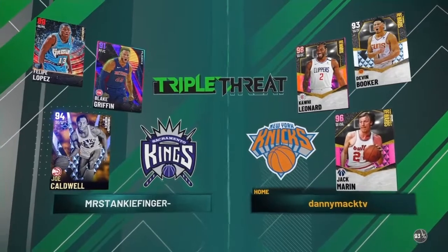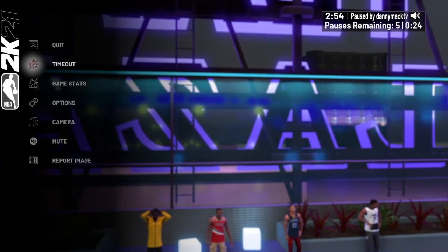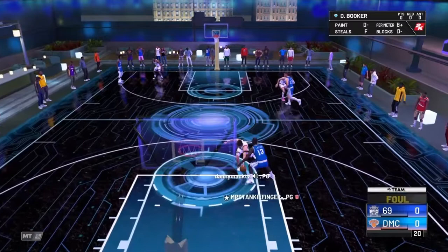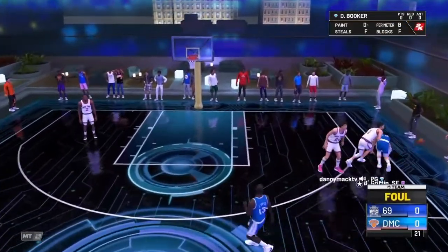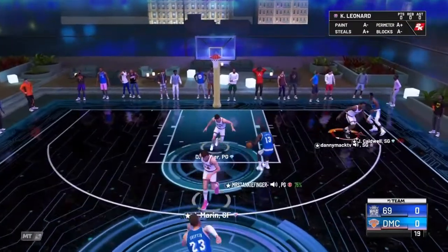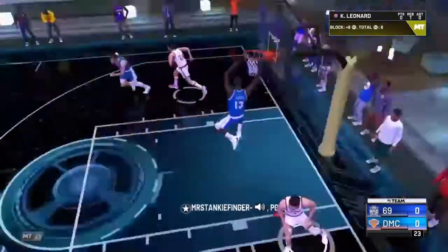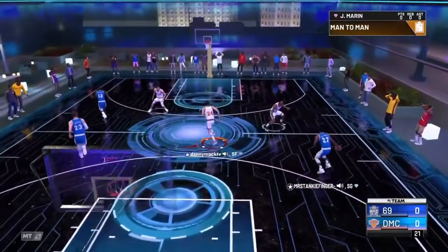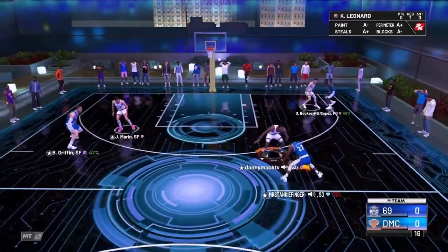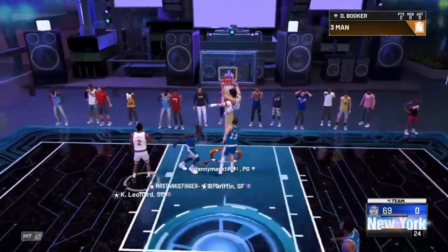Alright, so this time I got Kawhi and Jack Maron going up against Felipe Lopez, Joe Caldwell, and Blake Griffin. Foul on Devin Booker to start the game, then two fouls on Devin Booker. Good block by Devon Booker. Devon from open 3 misses that shot. Good D again — he blocked 2 dunks, that never happens. Devon Booker on the dunk and we're up 2-0.